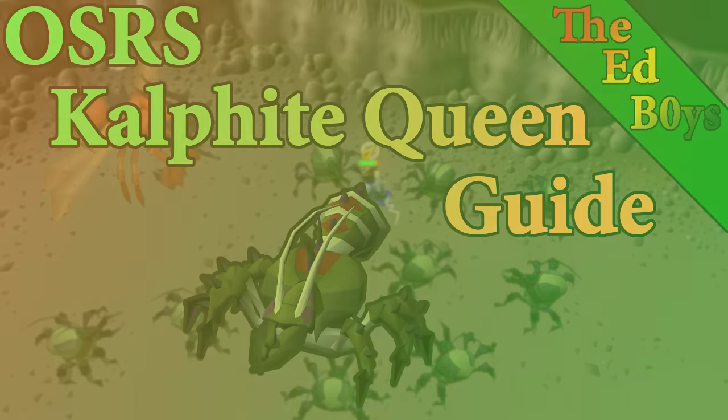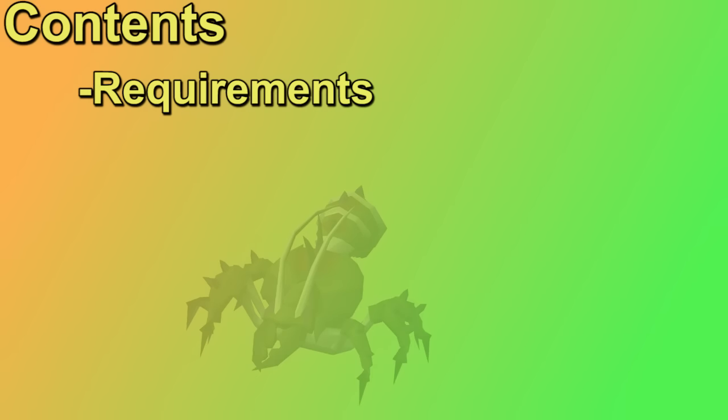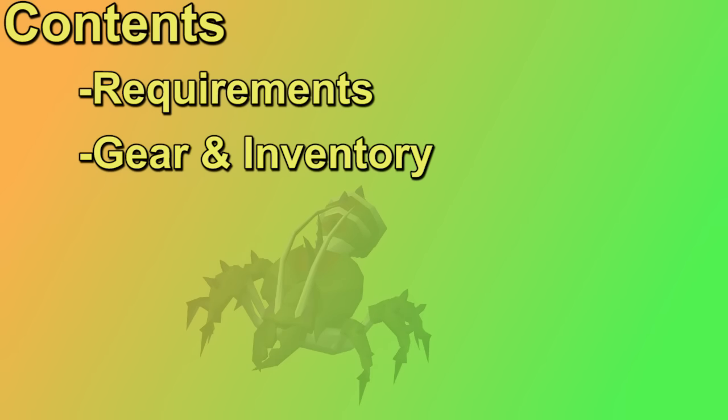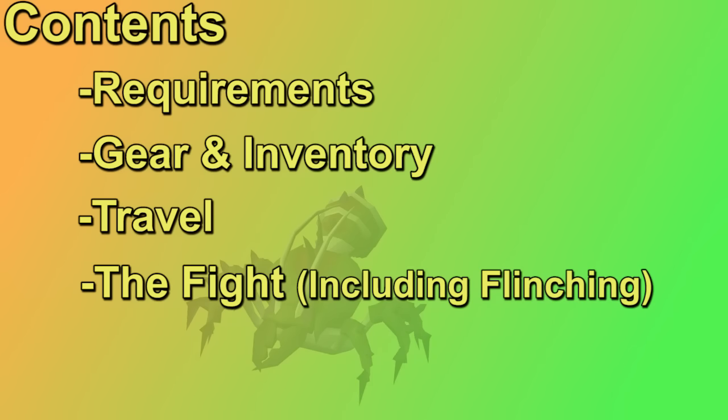I do plan on uploading a couple of hours of KQ grind to show you more examples than you're going to get in this guide, so I will have those uploads linked in the description when they come out. In this guide I will start with the requirements and recommended stats for killing the Calphite Queen, then we're going to go over the gear and inventory. Afterwards we'll discuss how to travel to the KQ before getting into the actual fight, including the flinching method for lower level accounts. Iron Men tend to get the most benefit out of that, and then we'll finish off going over the potential loot.